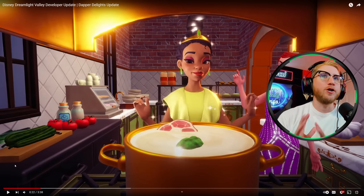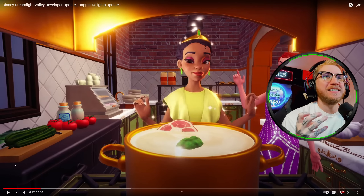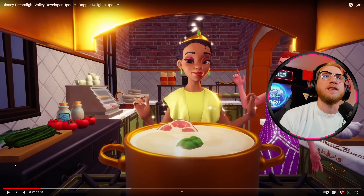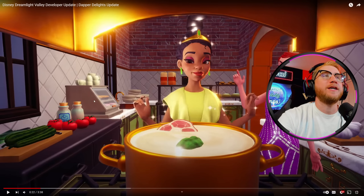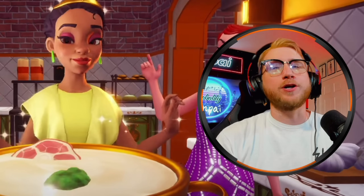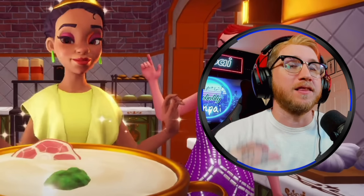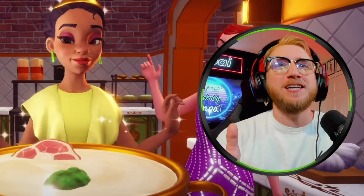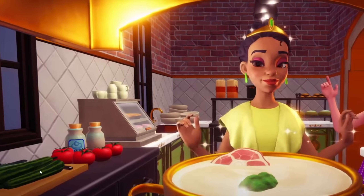Now we see another scene of Tiana cooking. I just want to point out this is one of the first looks we've had at the inside of Tiana's restaurant, because there's nowhere like this in the valley. I love this roof arch, this golden archway, the brick walling. There's a little pastry holder on the left and some fresh veggies. I'm very interested to see exactly how this restaurant is going to work. Is it going to be similar to Remy's? Will we be able to serve customers here? Will there be new features not available at Remy's? I am loving the look of the interior.